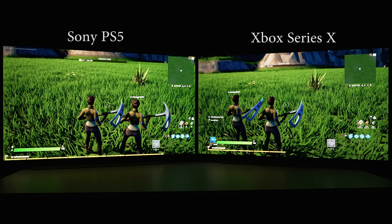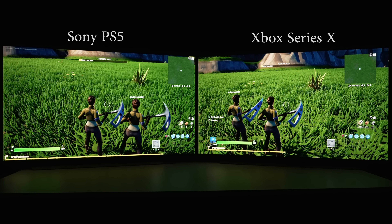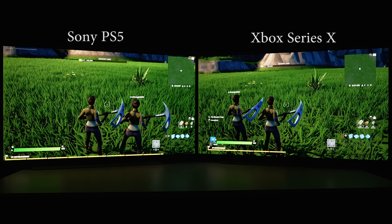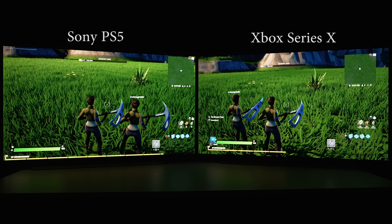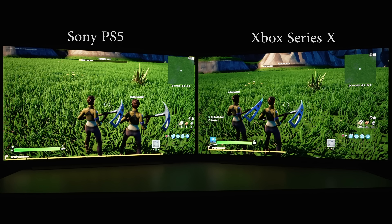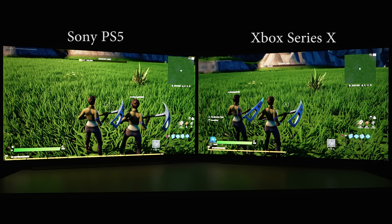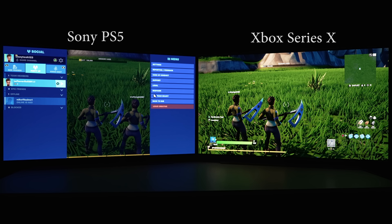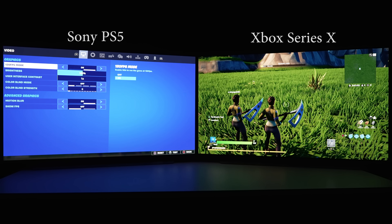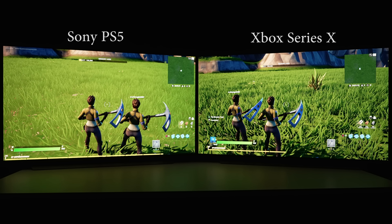So here I'm playing Fortnite on the PS5 and the Xbox Series X, and even though these two characters are on different platforms, I've managed to get both of them onto the same island, which I think is quite amazing. Currently the game is set to 60fps, so let me go into the menu and select 120fps mode on both consoles.